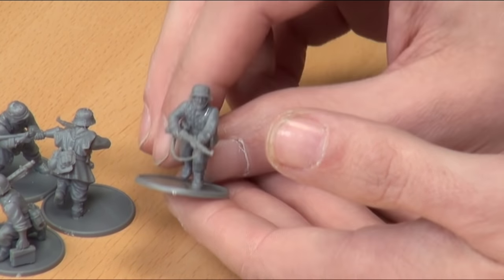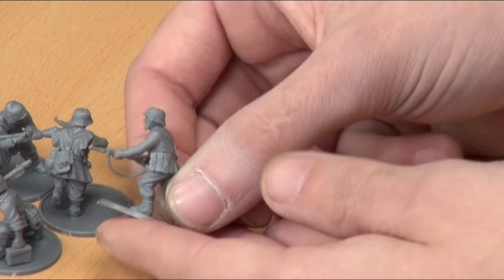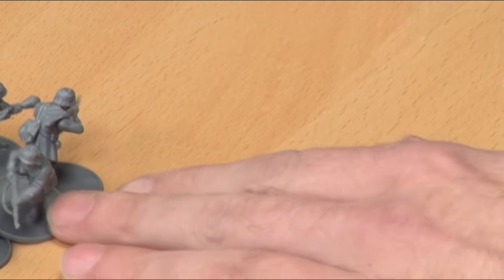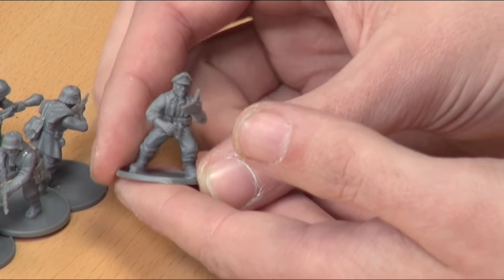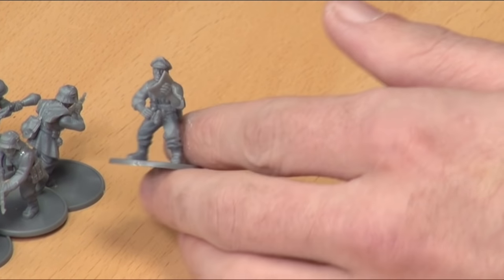You've put the wrong ammo pouches on. Yes, I just noticed that — those are STG mag pouches. And the last one is our officer, reading a map, with a pair of binoculars. He's lost in the middle of Belgium.